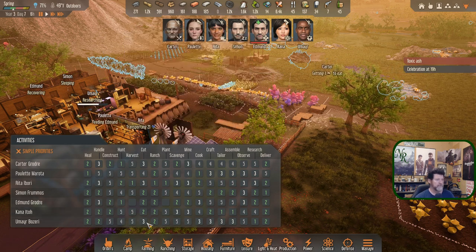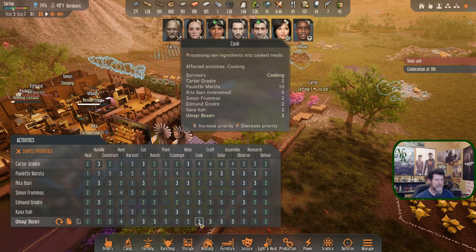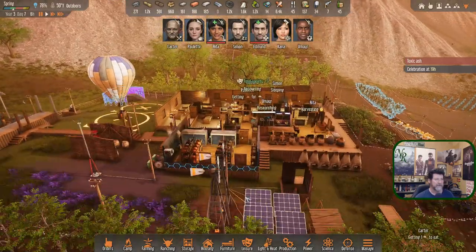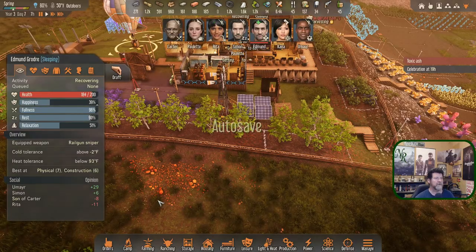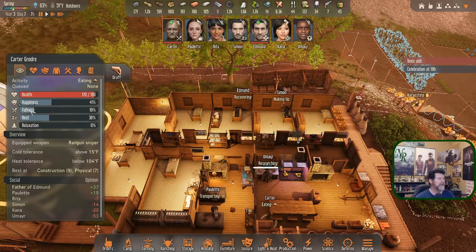Umiar, your ranching skill is basically nothing — so no, I want you cooking next. Your cooking skill wasn't bad. Rita is the next best but you're definitely trainable, so that's your next two. Carter is finally getting here — six in the morning, half dead. Edmund is recovering. Does that mean he's sleeping? Rest is at 87 already — okay. Carter, you are going to eat and hopefully I don't have to tell you to go to sleep. According to this you'll relax first — that's a good thing.